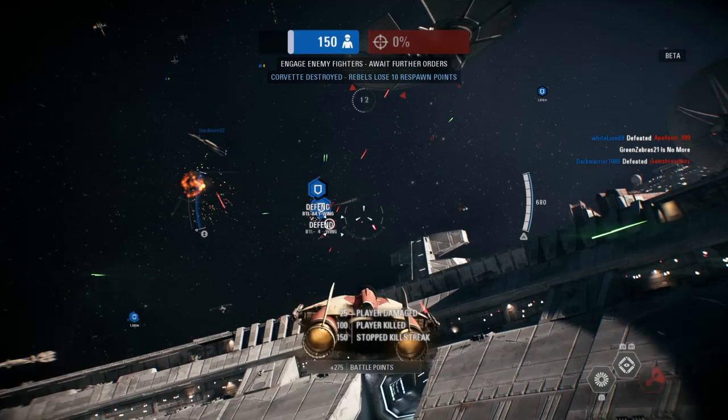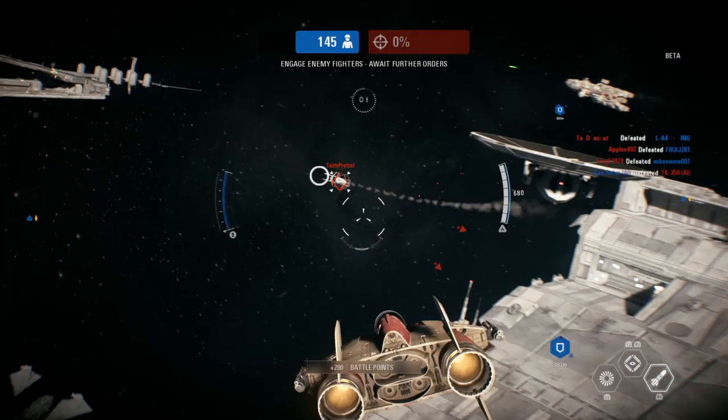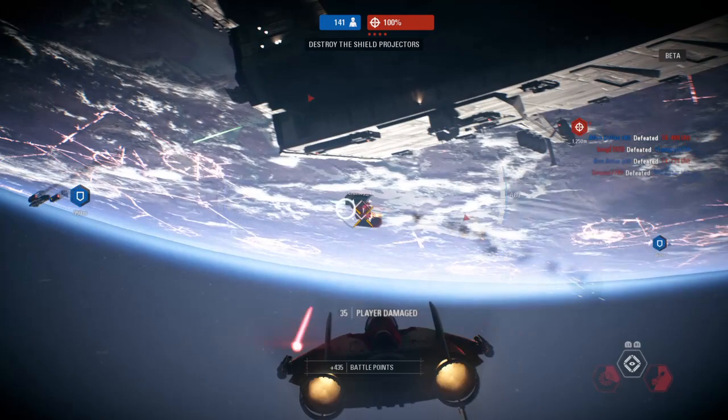The cruisers are down. Scanning for additional defenses. That's troubling. We've lost the blockade runners. I don't like our chances if we lose another. Enemy down. We're reading heavy shielding around the dock — you'll have to take down those generators.